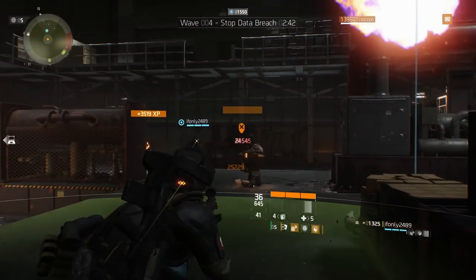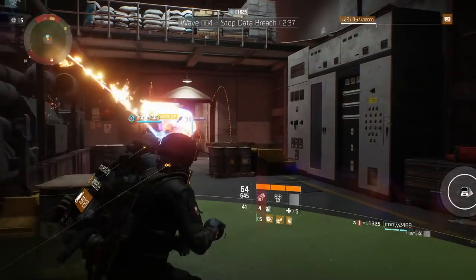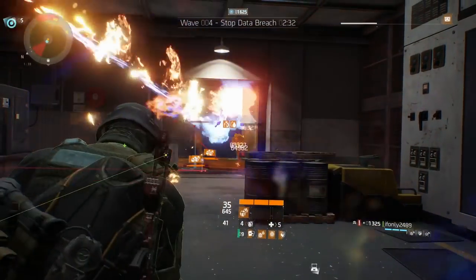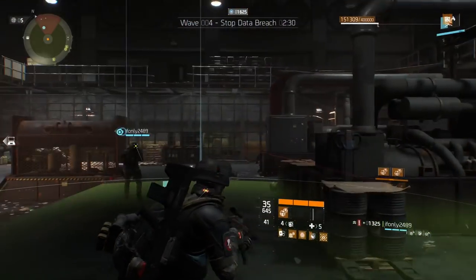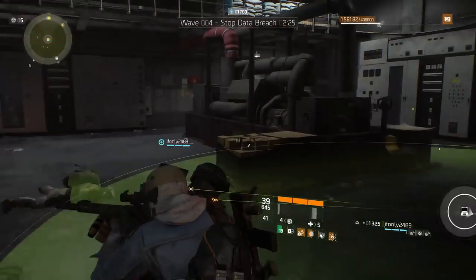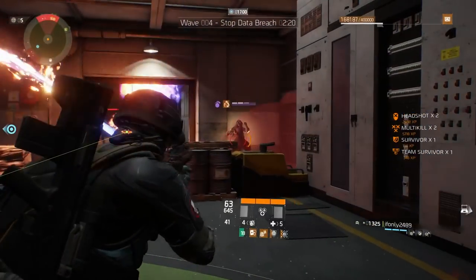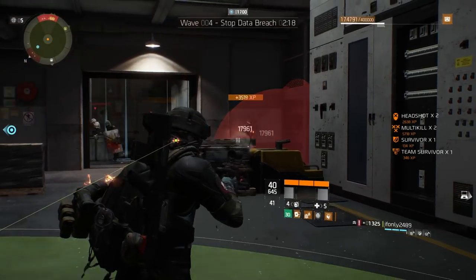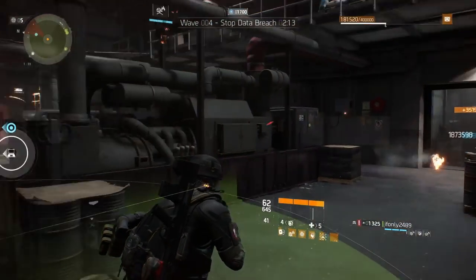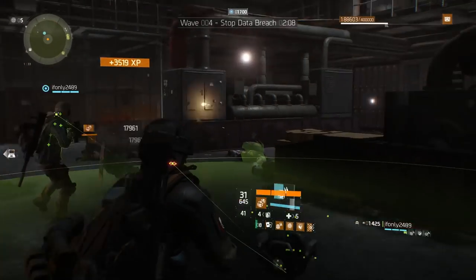You don't have to completely secure the computer — you just have to get there in time. Even if it's one second and you just arrive, as long as you stay in that circle, the computer will start to secure and you'll be fine. On wave 4, you want to farm as many NPCs as you can. Don't run straight to the computer — get as much SHD tech as possible. Once you get to around 45 seconds, we'll open the garage and head out to the pier to secure the computer. Before 45 seconds, we stay in here, kill as many NPCs as possible, and collect all the SHD tech so we can use it toward the reward caches later on.